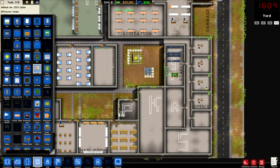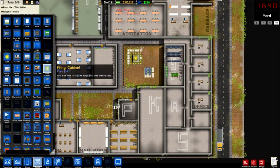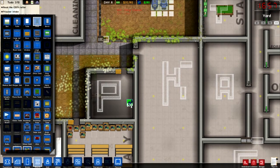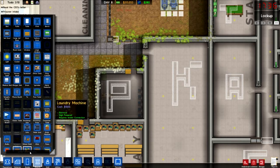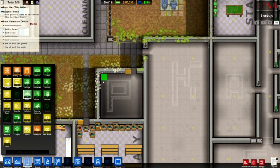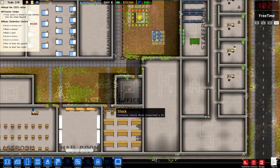We'll put the desk there and a filing cabinet - we'll put the filing cabinet up there. We'll also put some other chairs in because obviously this is the psychologist's office - we'll put some chairs in for people to sit down.